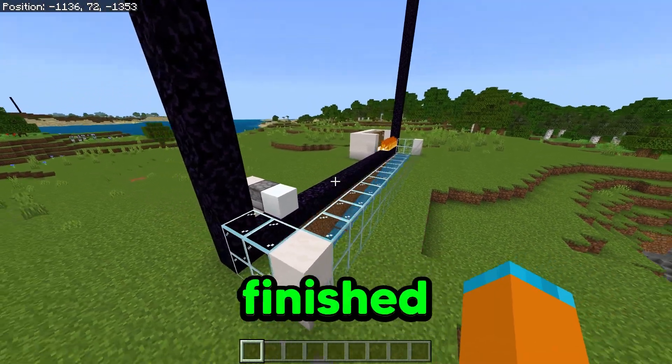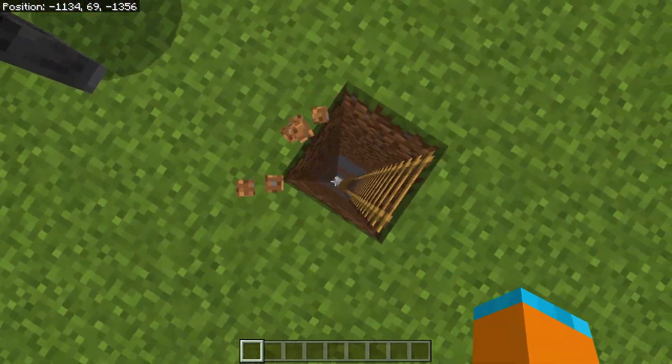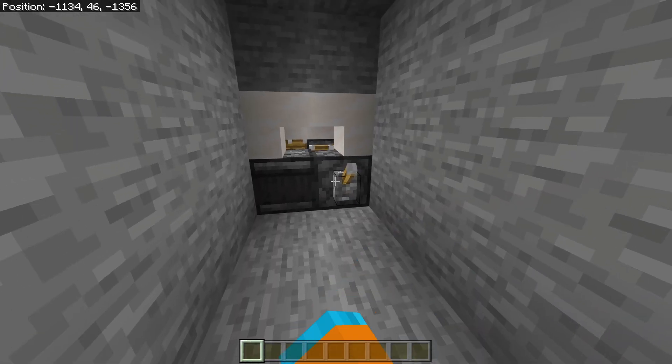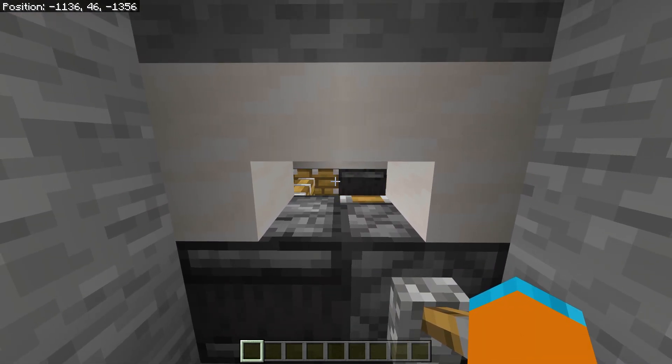Then your farm is finished. To work it, click this lever so the portal should keep on turning on and on. Then go down your hole into your storage system and your trident killer, and turn on your trident killer so it starts killing all the pigmen. So you get all your gold, your XP, and your rotten flesh.